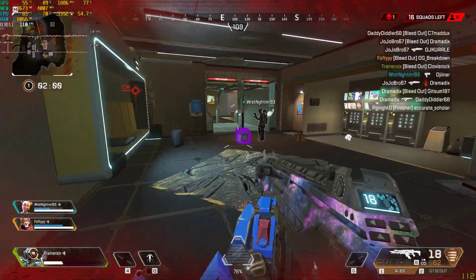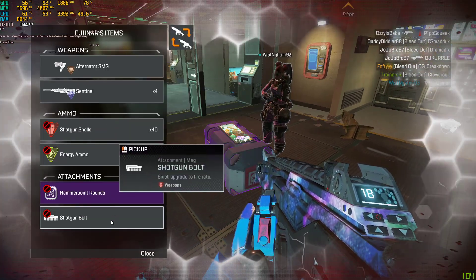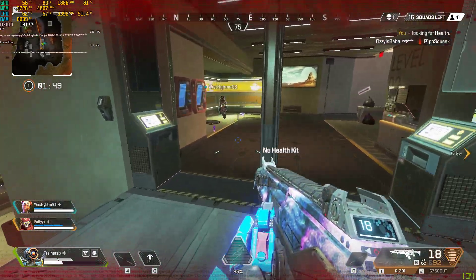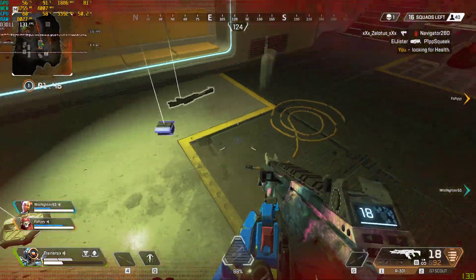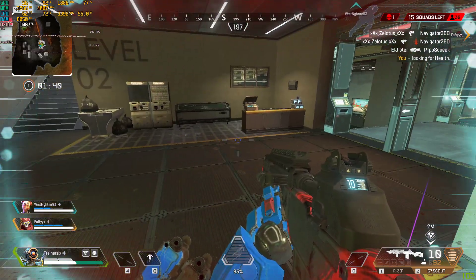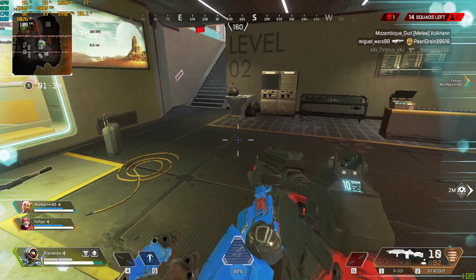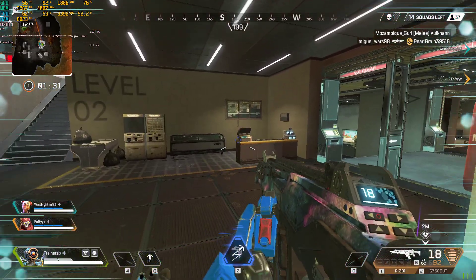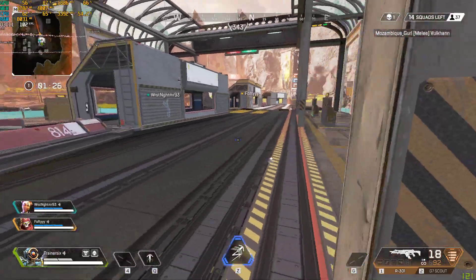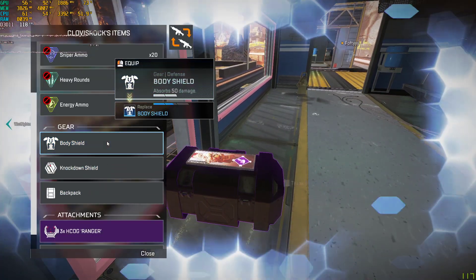We're just going to hang low because we don't have any meds and we're really low HP. Let's see if we can help our team out. Let's grab our weapons — he's got a shield, that's good. We need health. We're just going to hang tight here and wait to heal up. Overall, I've tested this game for a little bit now. You can expect about 100 FPS on average. Of course, you can crank up the settings for a nicer visual experience, but you've got to remember it's a trade-off between FPS and how your visuals will look.